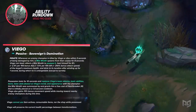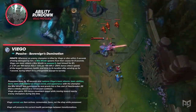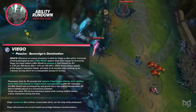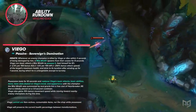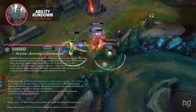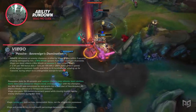After he possesses the Wraith, his basic attacks, basic abilities, items, base stats, and appearances are all replaced by the champion the Wraith was spawned from. The possession can last up to 10 seconds and grants him a free cast of his ultimate, Heartbreaker, after a 1.5 second cooldown. Viego also gains 10% movement speed when moving towards enemy champions while using possession. Viego cannot use item actives, consumable items, nor the shop while possessed.